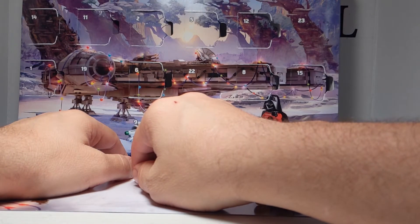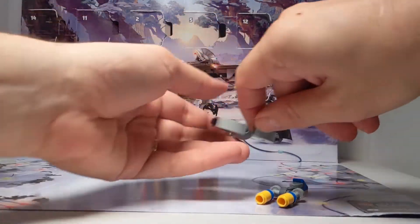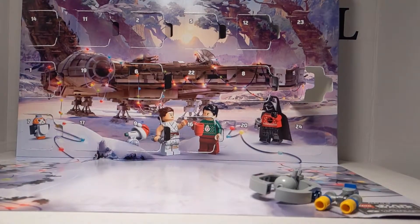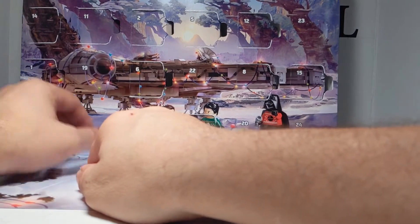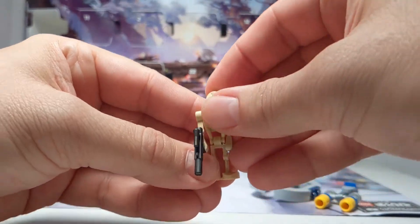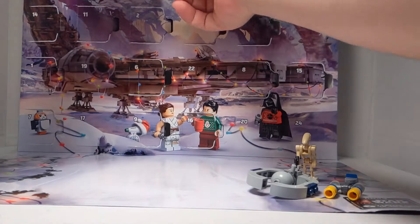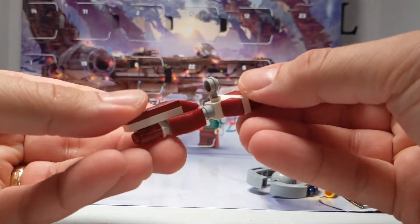Day 15 — we're staying with the prequel. This is the Trade Federation battleship, or somebody else called it the droid control ship. Day 14 is the battle droid — roger, roger. So we're staying in the prequels. Day 13 is up here, and we've got the beginning of the prequel — it is the Republic Cruiser.